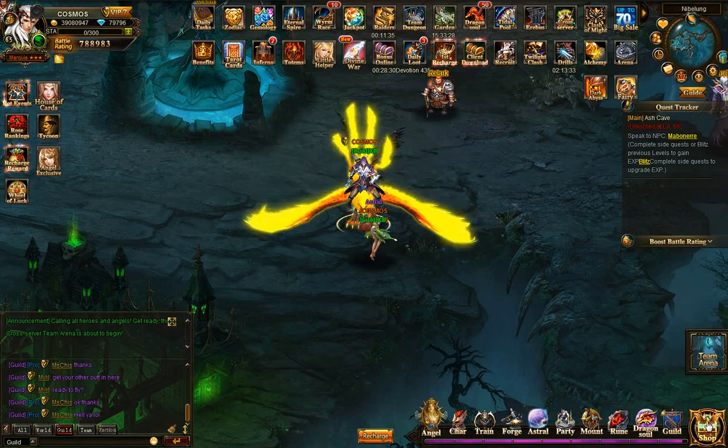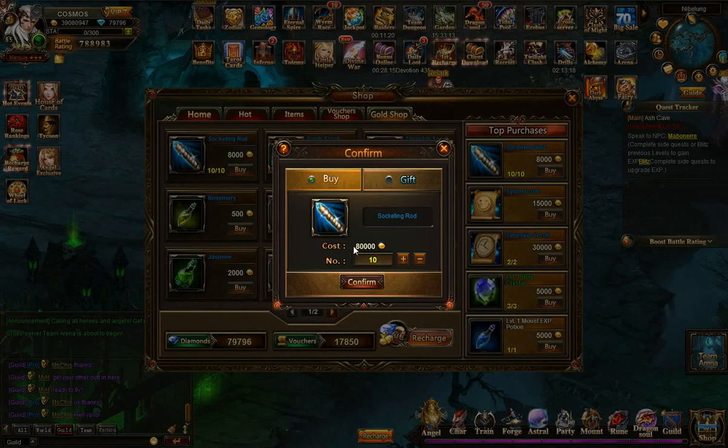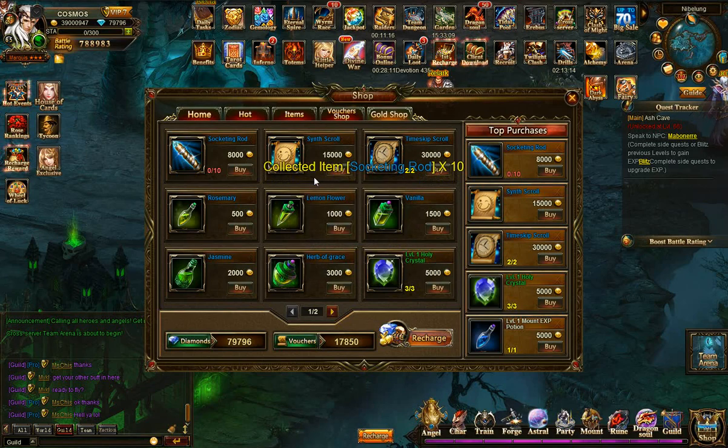That's a good tip for everyone — even players without many diamonds. In the gold shop, I also love buying socketing rods — 10 per day for 80,000 gold. I buy that every day. For synth scrolls, it depends — if you have trouble getting gems you should buy them every day, but if you get tons of gems from diamond events like I do, you don't need them as much. If I were starting a new account, especially as a free player, I would definitely buy synth scrolls every day too.